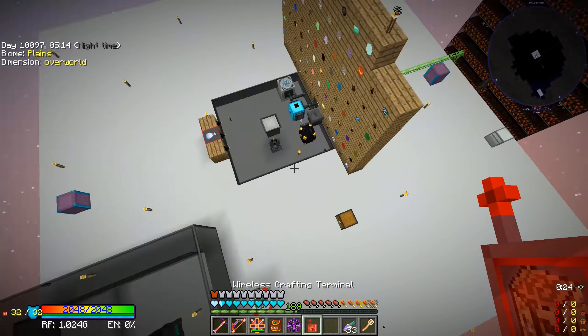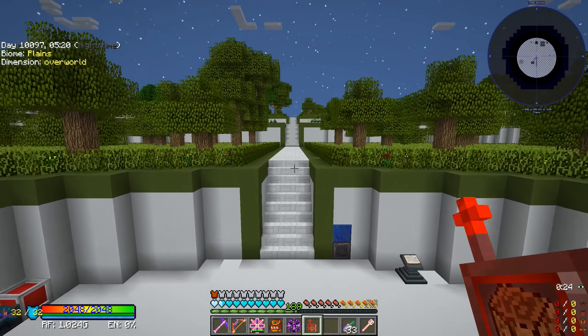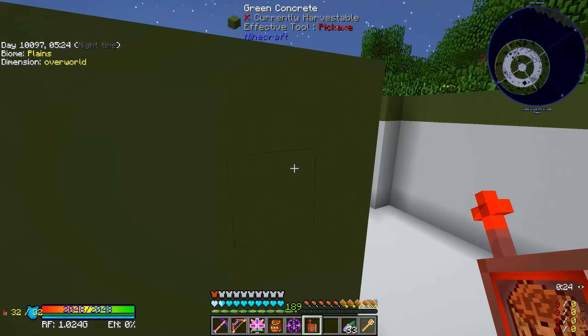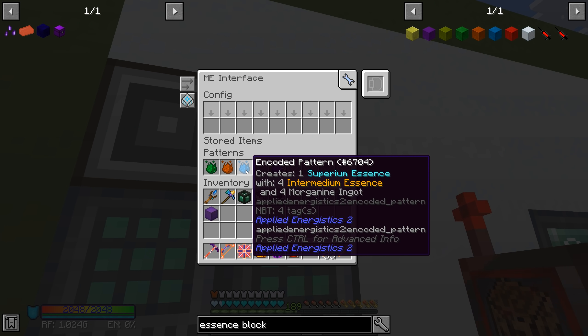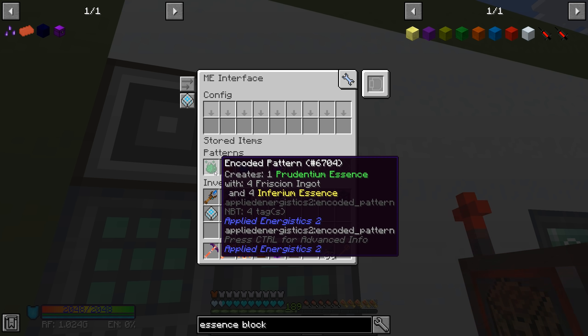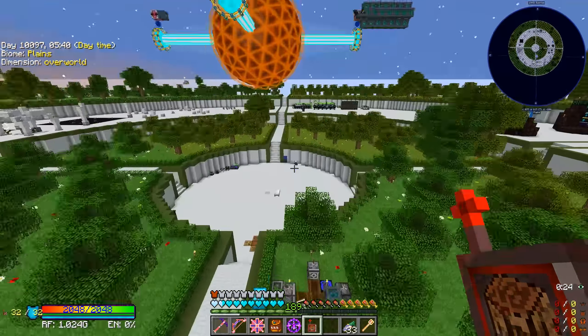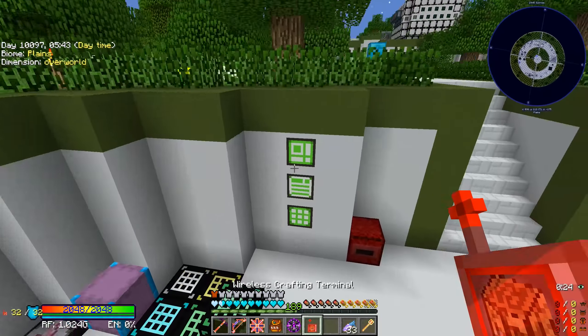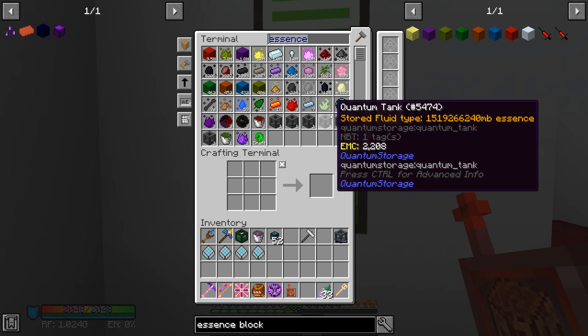Now that we got that handled, we need to get rid of these other recipes we have. We are doing that with morganine, garfax, and imperium - all of this needs to go away. We are no longer crafting using those recipes anymore. I was looking for any of the other essences in the recipe list but don't see any, so we don't have a recipe for any of those.